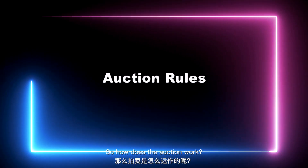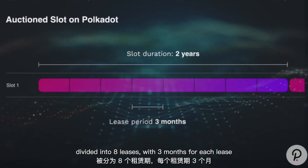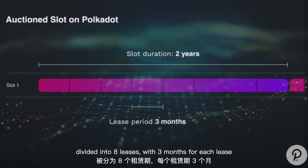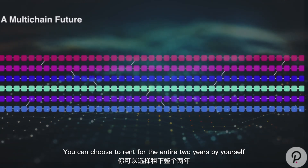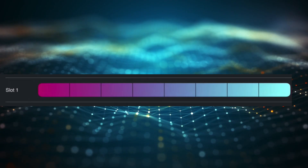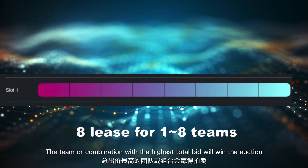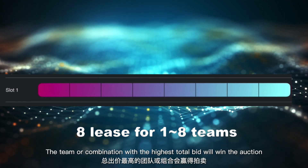So how does the auction work? The maximum lease duration of each slot is about two years, divided into eight leases, and three months for each lease. You can choose to rent for the entire two years by yourself or only rent for some leases. So one slot can be shared by up to eight teams. The team or combination with the highest total bid will win the auction.